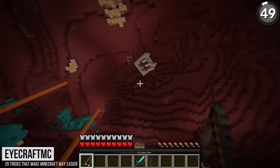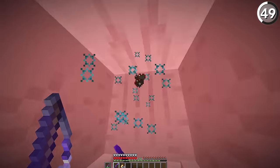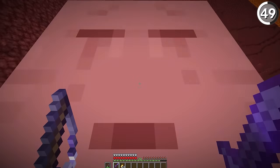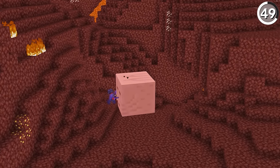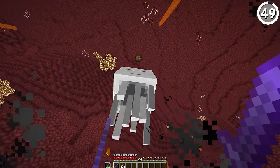As iCraftMC shows off, you're able to grab the big hitbox of the ghast and pull it right back down to your level with a fishing rod. At that point, it doesn't take very many hits with a sword or axe to kill it off. And if you want to make things even easier and quicker, just put the fishing rod in your off hand and you can dual wield your way to victory.